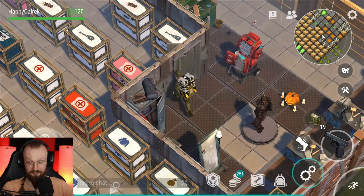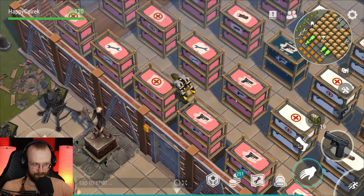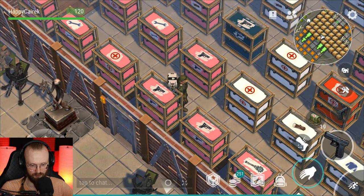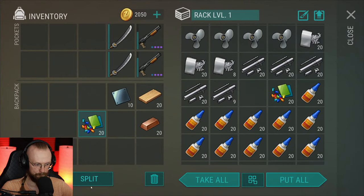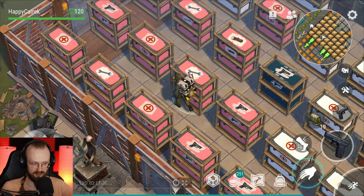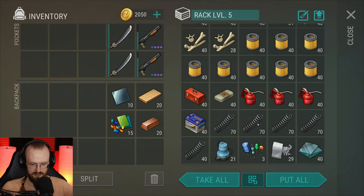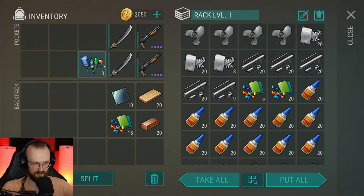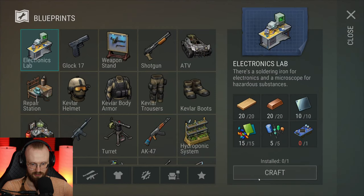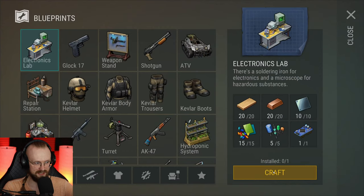As for the iOS update — I have no idea when it's going to come out. The recipes in the electronics slab are expensive AF, and I've seen people already complaining about it. We need 5 high-tech components and one electronic circuit. Five high-tech components — ugh. Let's get three of them, and perhaps I have some more around this place. Let's get two more high-tech components and one electronic circuit, and that's it — we can build that electronic slab!